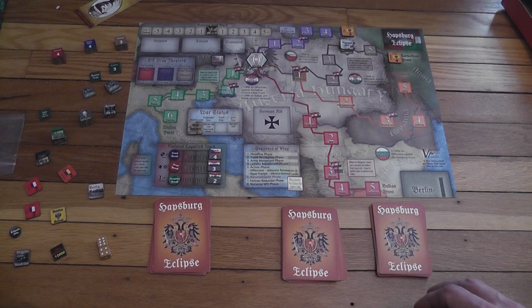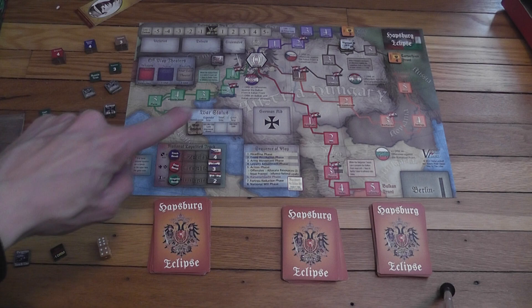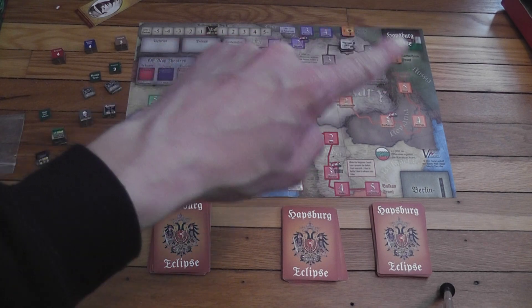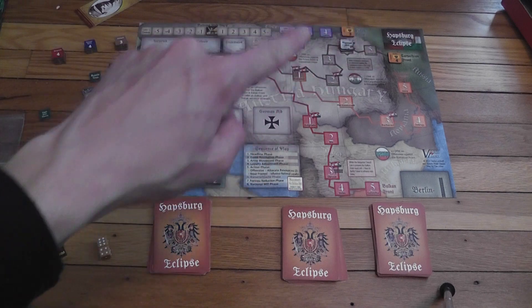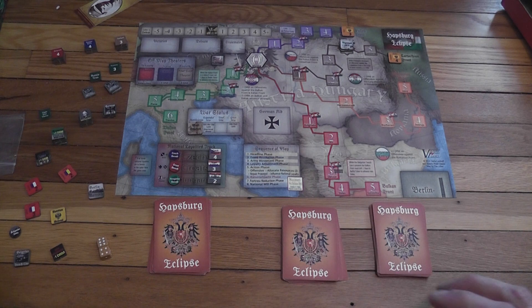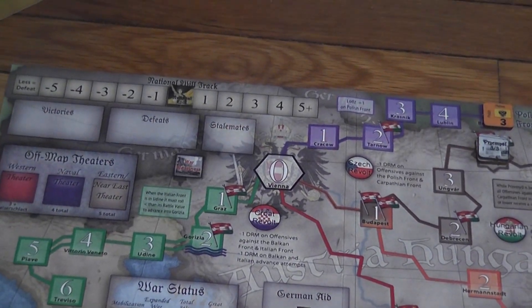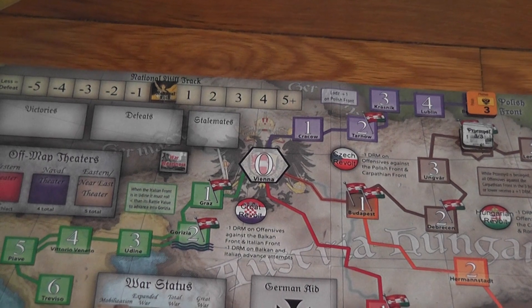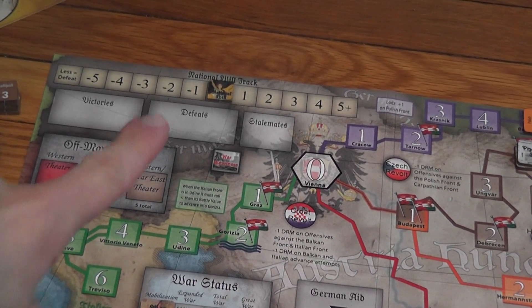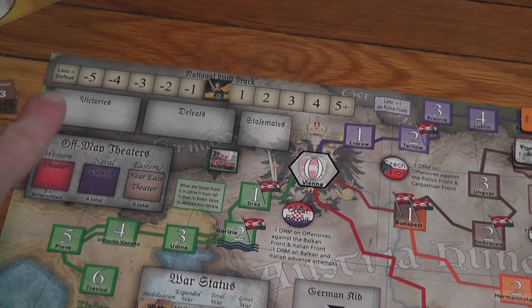That is the only way of winning the game: surviving the entire ordeal of World War I with all of its military and political complexities. Otherwise, there are many ways in which you can lose. One way is if an enemy front, represented by one of those markers, ever reaches the zero space — Vienna — then you lose the game. There will also be events that affect national will, which you track constantly during the game. If the national will ever falls below minus five, you lose the game.